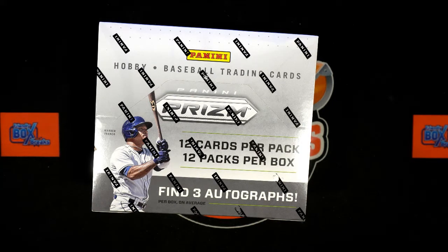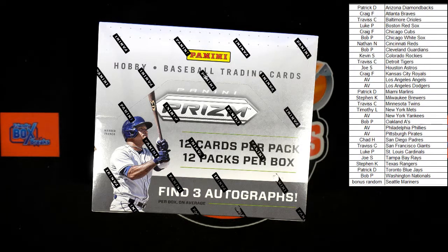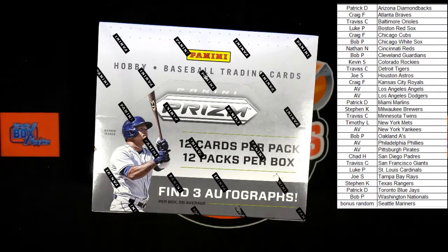All right, 2022 Panini Prism Baseball box break — this was a pick-your-team with a Seattle Mariners random. What we need to do is take all of our owner names and find out who got themselves the Mariners before we start this break. We have all of our team owners over on the other side. We're going to add that list of everybody here so you can see all the names. The Seattle Mariners is a bonus — we're going to find out who's getting the Mariners in this break. I've got all 29 names from Patrick D to Bob P on a list.